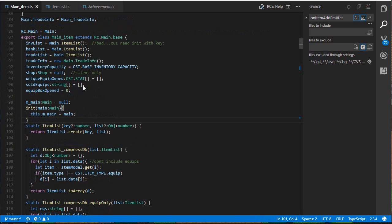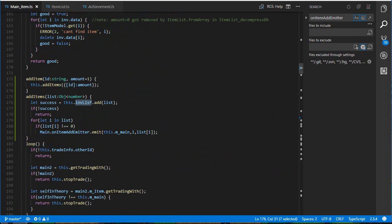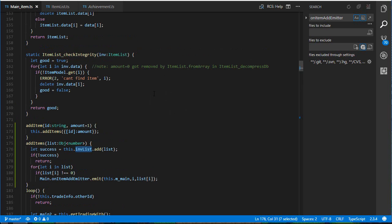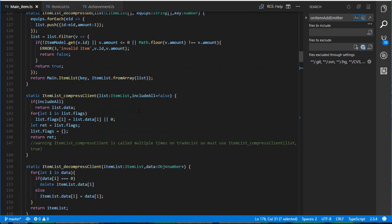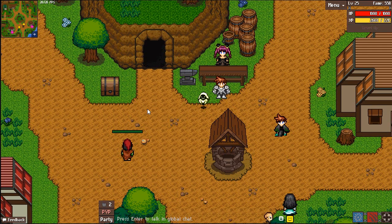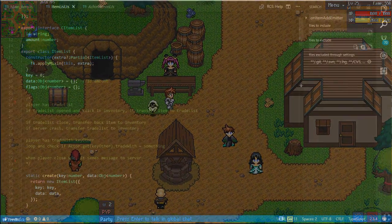That's pretty much the server side of item management. Quick recap: there is an inventory, bank, and trade list — they all share the same structure. Whenever an external module like a quest wants to add an item, it calls add item of the main inventory, which calls the lower-level item list and does all the logic. Now on the server this is pretty straightforward, but I need to notify the client that he has items, and this can be a little bit tricky. In my single player and multiplayer series, whenever there was a change in the inventory I would send back the entire inventory list — obviously not very efficient, especially in Raining Chain where you can have hundreds of items.